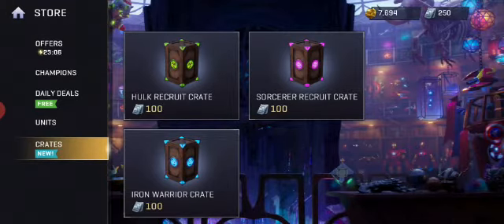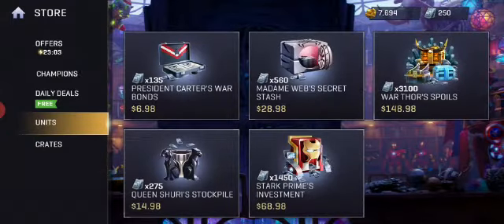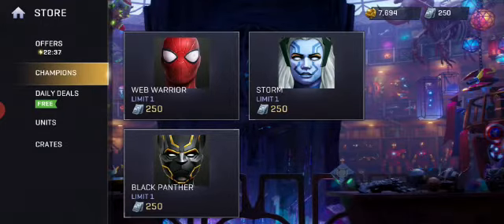What you need to use this currency for is only for units — for champions. As you can see here, these are three champions that I don't have. Once you have the 250 currency, you want to go to champions and choose your favorite character. I'm going to recommend the best character to buy — it's Storm. If you don't have it, I'm going to buy it now.